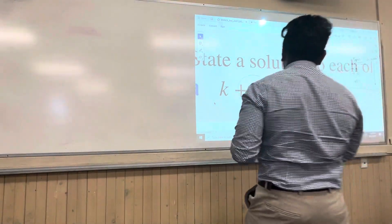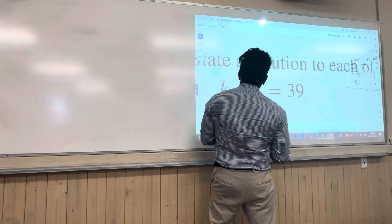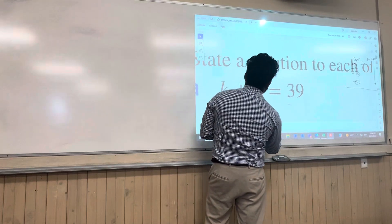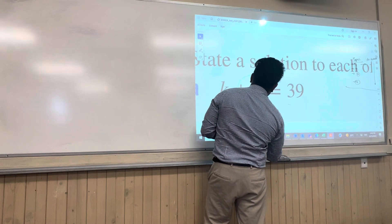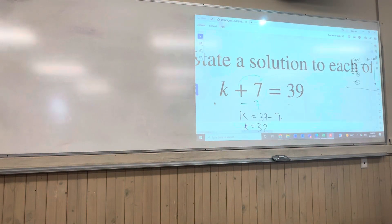So, to go to k by itself, you've got to get rid of the plus 7, which is minus 7. And then you're left with k is equal to 39 take away 7 — k is equal to 32. And that is one of the first ones that you can have a go at.